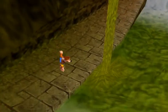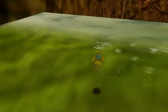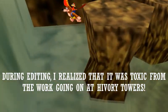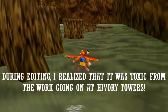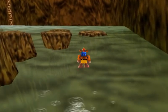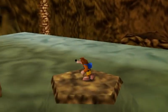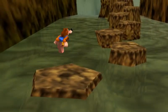We are going to go down here in the water that looks like it is very toxic, but actually it does not affect Banjo's health at all, surprisingly. And we are going to go all the way to this rack right here. And based upon that image, we need to ground pound.